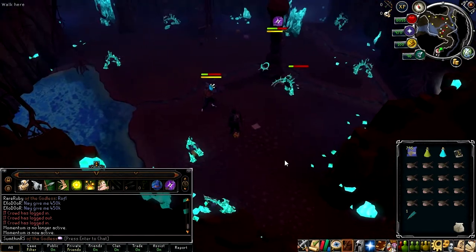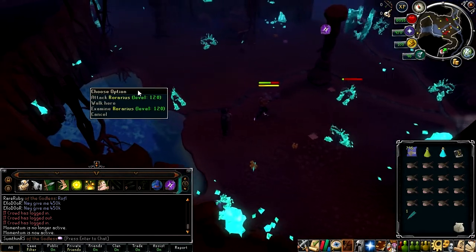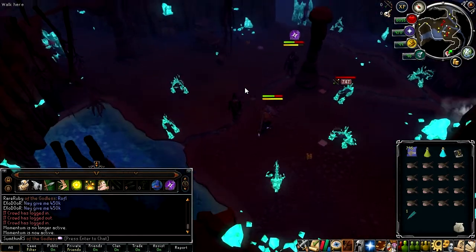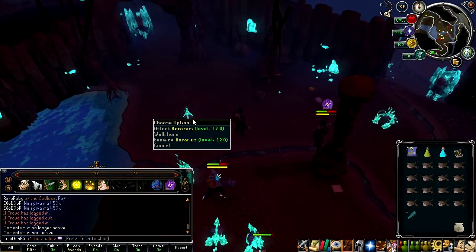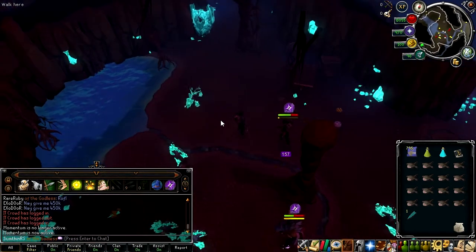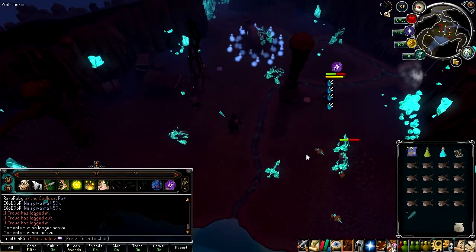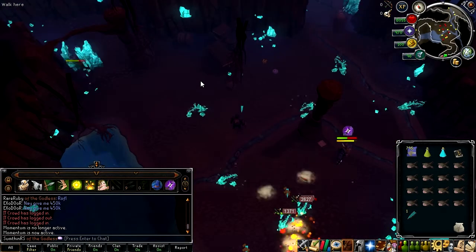Ascension Shards - I wonder what these do. So we have various magic creatures. These Rorarius, they are sort of short-ranged. And if they group up together, they will do more damage. So the more of them there are attacking you, the more damage they'll do.